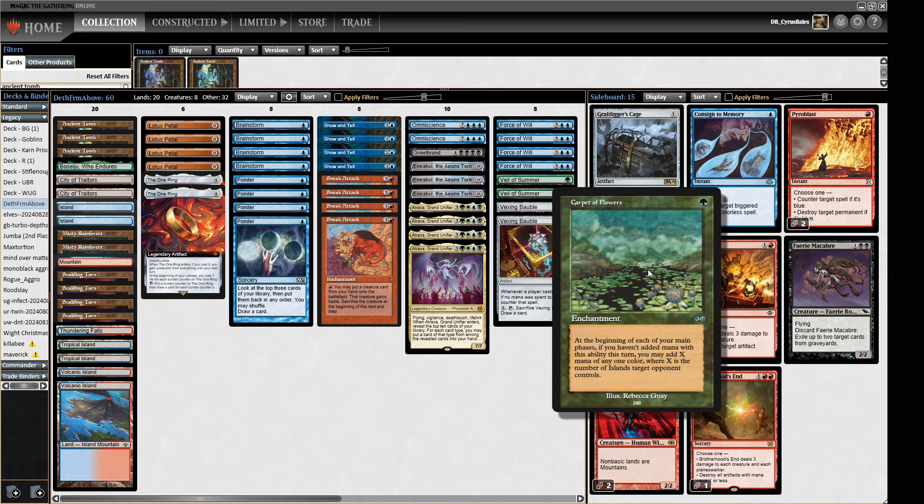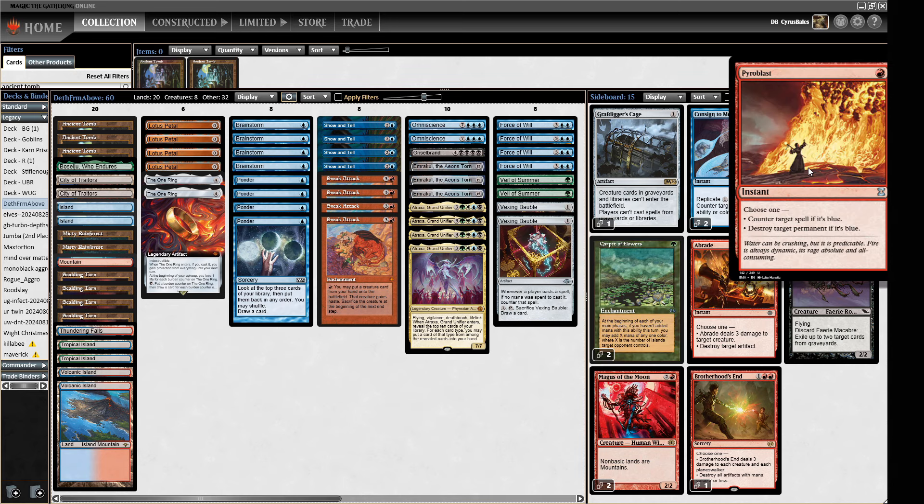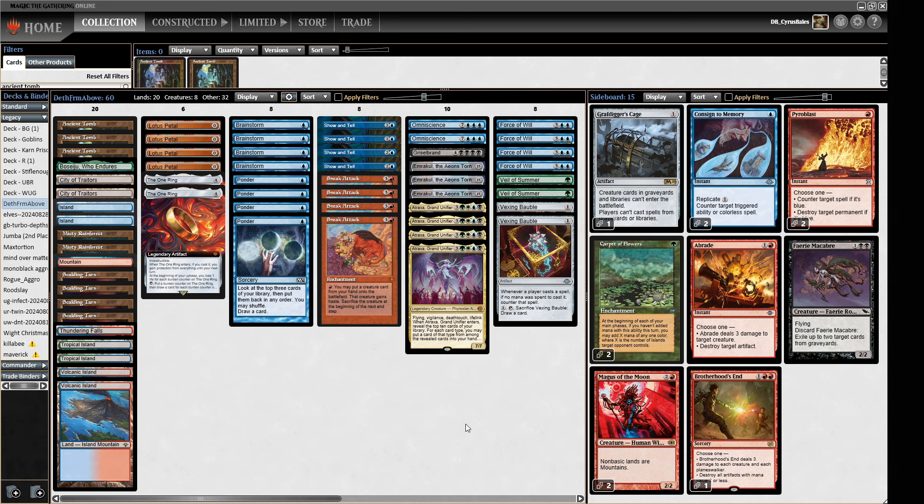Brotherhood's End can also double up and sweep a load of things like Ocelot Pride and Guide of Souls style decks. We've got some Carpet of Flowers just to give us a little bit of a mana boost, and some Pyroblast to make sure we can get through some counter magic or destroy a Psychic Frog that's going to run away with the game. So let's see how it does — remember to like and subscribe!